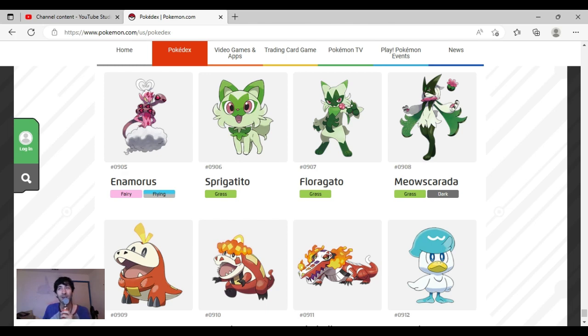Hey everyone, welcome back to my channel. I'm Tyler and today I'm giving my opinions on the Paldea Pokemon. Starting with Spigatito — I feel like Paldea's first evolution starters, Spigatito, Fuecoco, and Quaxly, are super cute, adorable, and amazing. The Alola final stages are amazing too — just as good as Blastoise, Charizard, and Venusaur. Primarina, Decidueye, and Incineroar are top tier, and Spigatito, Quaxly, and Fuecoco are top tier for first stage starters, just as good as Squirtle, Charmander, and Bulbasaur.